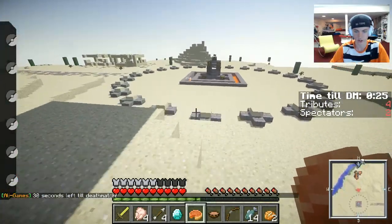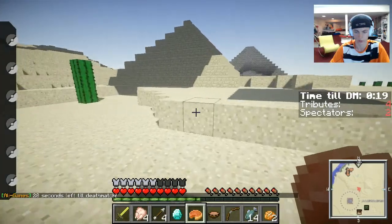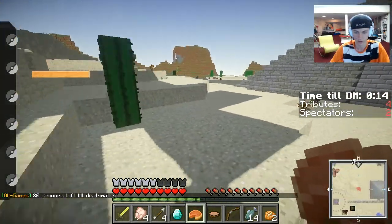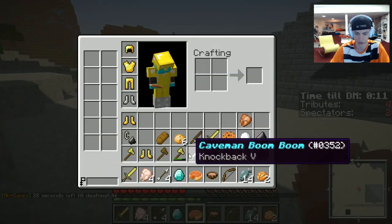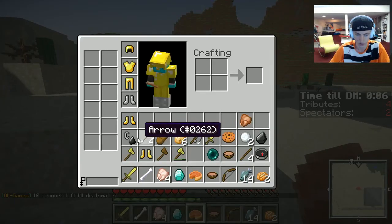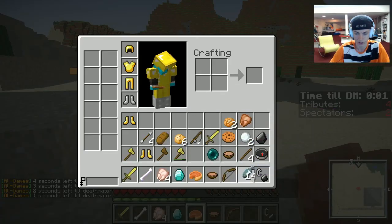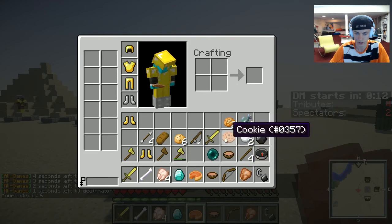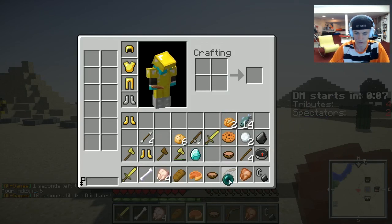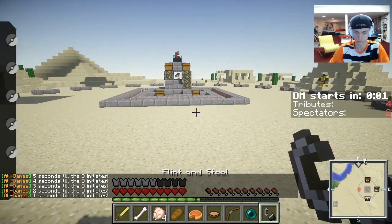I'm gonna hang out by the middle and check all these chests. Maybe not — there's a couple people over there. Only 20 seconds left, which isn't good. The bow and arrows are on us. I'll grab the flint and steel because that's always a good thing to use. Swap out the raw fish. I'll use the ender pearl. Looking pretty good, guys!